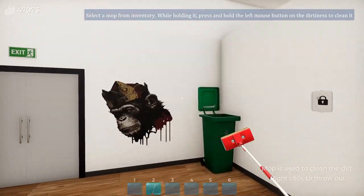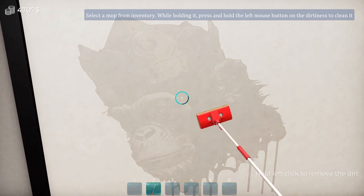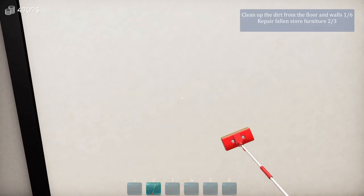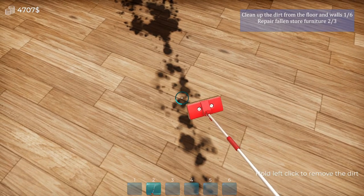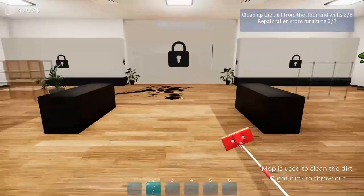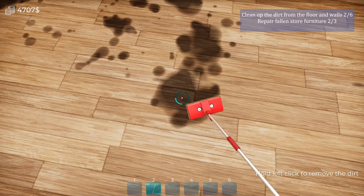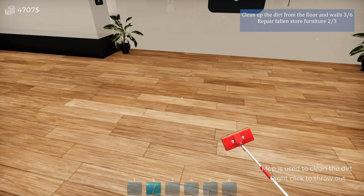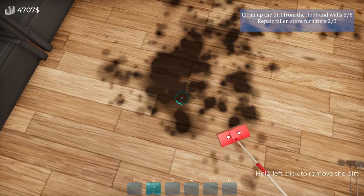Now we gotta clean up this stuff off the walls here. That's how it works — we gotta mopity mop mop. What is on the floor exactly? Because it looks like oil, but I don't know. All right, let's clear this up — we have six of these we have to pick up.